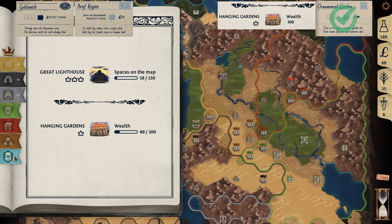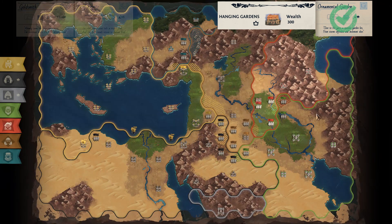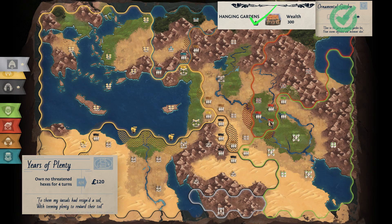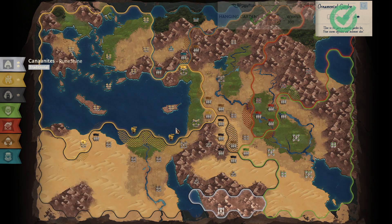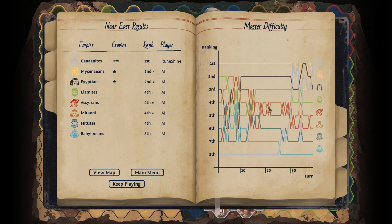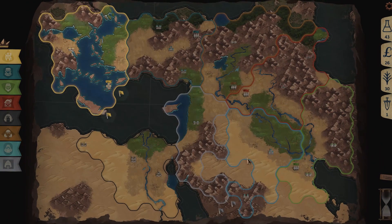No one else is close to getting the 150 on the left, so we're golden. Well, the yellow's doing alright, but they need so much more to win. So you've got plenty of time to work your way up. Boom. Done. We did it! Easy peasy. So there you go — this is actually a very simple and easy way to win. Works 100% of the time, 30% of the time.